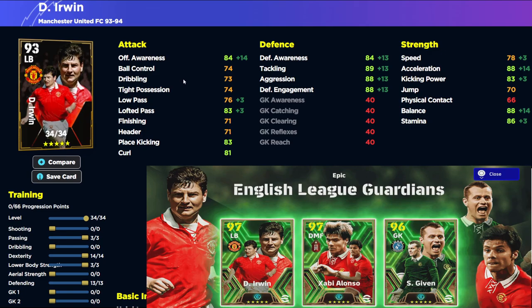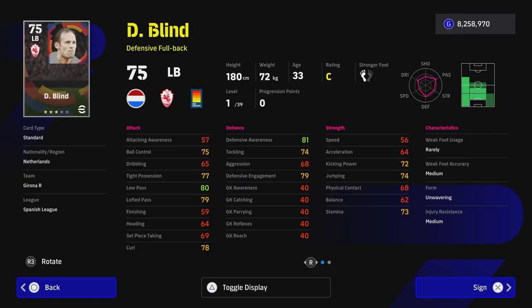You're getting a plus four to low pass and lofted pass, bringing low pass to about 80 and lofted pass to 87. We'll still be able to defend, pass, and dribble with all the boosts from the manager. Depending on your manager, you can get a plus five boost to some stats — using Javi for ball control or a low pass boost, for example. There's also the tackling with the new AC and interplay packs and physical contact, so a lot to like about this Denis Irwin defensive build.